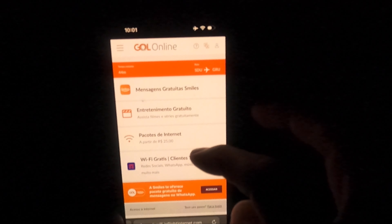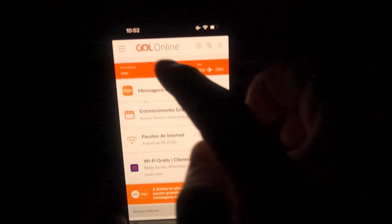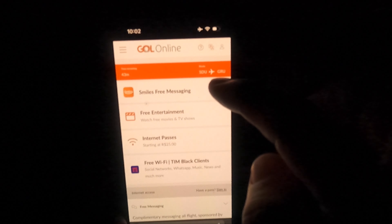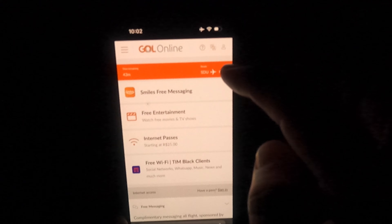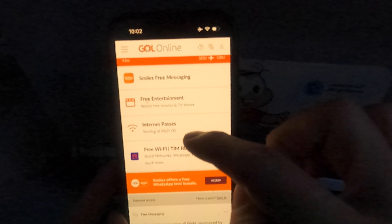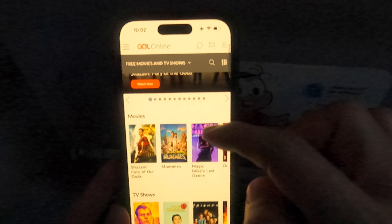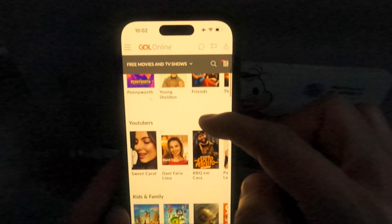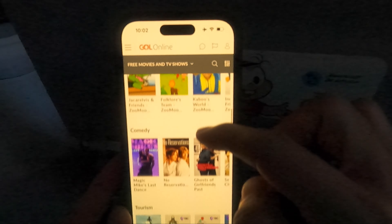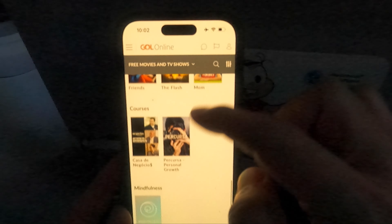I've just connected to the Wi-Fi. There is a free messaging service and then you can go to the entertainment section. You can choose your language — English, Portuguese, or a few more. The internet is paid but the entertainment is free. The free entertainment is quite comprehensive — there are quite a few movies, TV shows, a YouTube section, and a kids and family section.